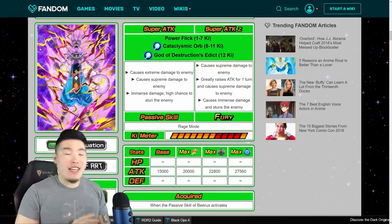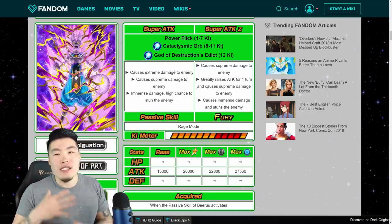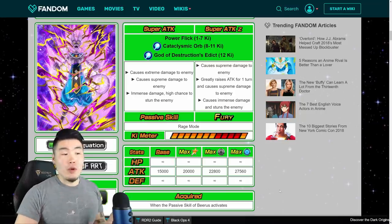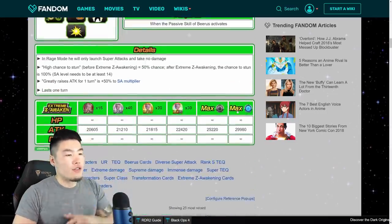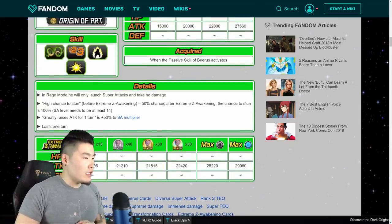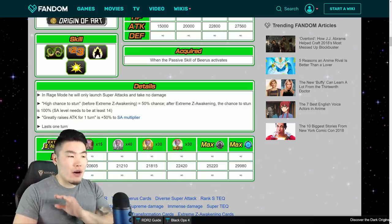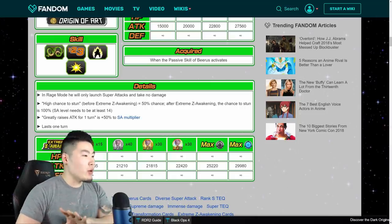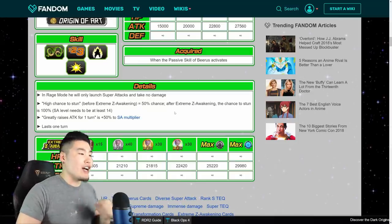The guaranteed stun is fantastic, if only some of the newer bosses would be susceptible to stun — it's not going to be too effective on newer events that are immune to stun. In Rage Mode, he will only launch super attacks and take no damage, so he's completely immortal. High chance to stun was 50% before Extreme Z Awakening and is now 100%. Super attack needs to be at least 14 to activate this, and greatly raises Attack for one turn is a 50% SA Multiplier boost lasting one turn.